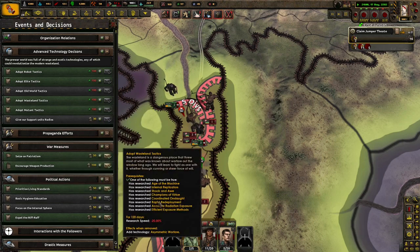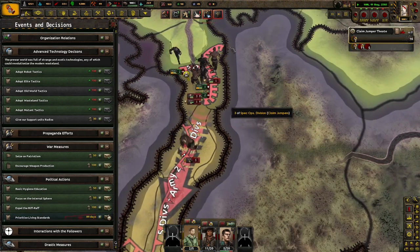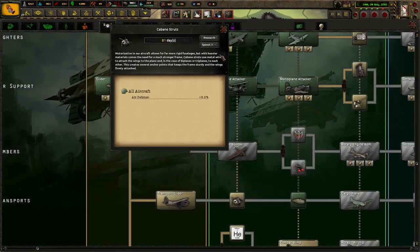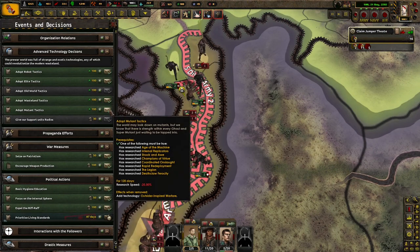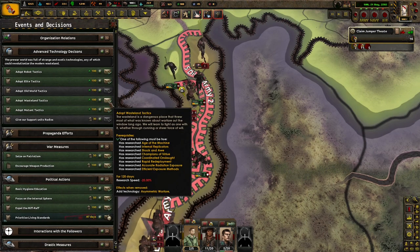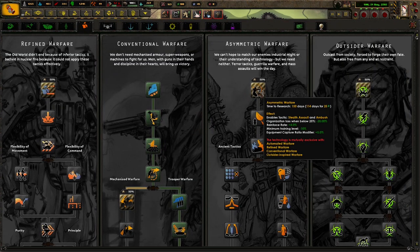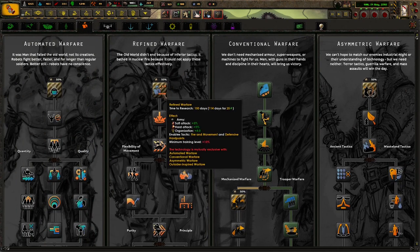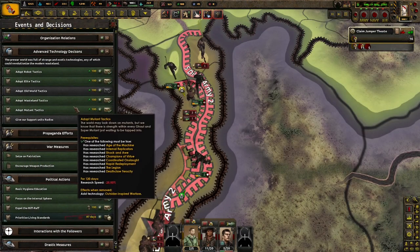I kind of want to do wasteland tactics to see what it would be like. Since we did finish up our land auction, asymmetric warfare would be a better reinforce. Mutants and Behemoths doesn't really help us. Refined warfare would probably be the best one. Yeah, I don't want to lower our special forces capacity, so refined warfare it is.